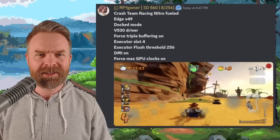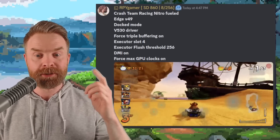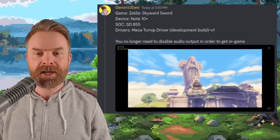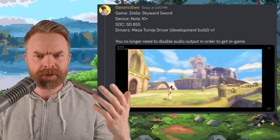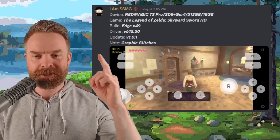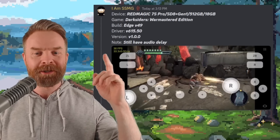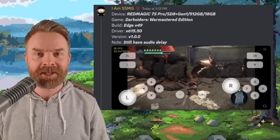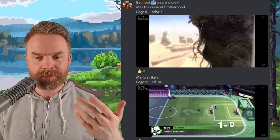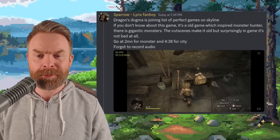This one was a little unexpected: Crash Team Racing Nitro Fueled up and running at a solid 30 frames per second. Skyward Sword is also up and running at 30 frames per second and rendering very well, and someone's even got Skyward Sword at a solid 60 frames per second. Here's Darksiders at a solid 30 frames per second and looking great. Someone has Max: Curse of the Brotherhood and Mario Strikers up and running as well. Skyrim and Dragon's Dogma also seem to be running a lot better.